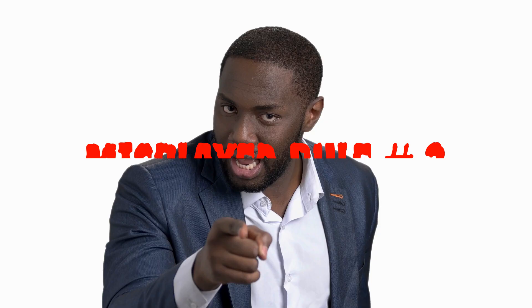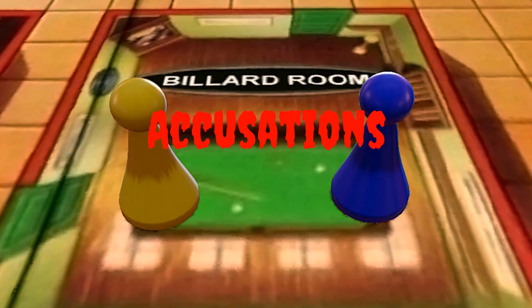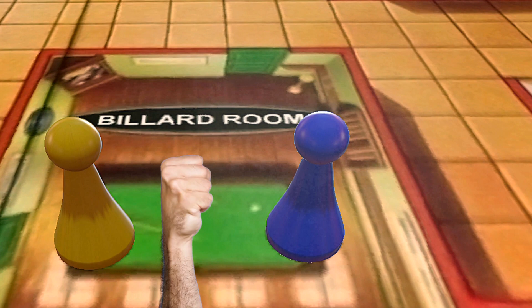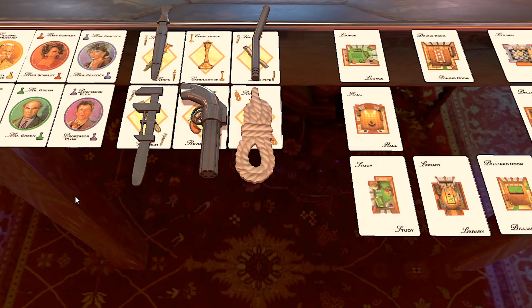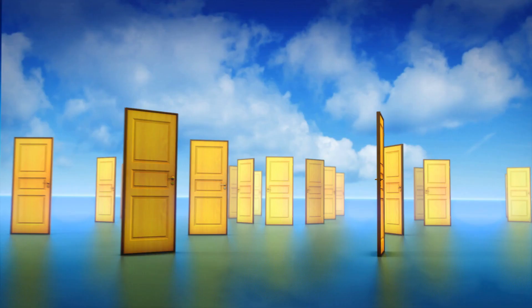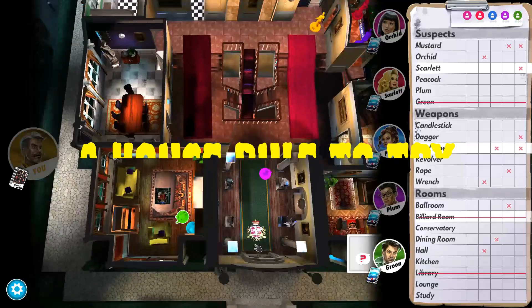The third rule that a lot of players misplay is in regards to making the final accusation when you think you've solved the case. Contrary to popular belief, you don't need to be in the same room as the accused, or even in the room where you believe the crime occurred, and you can make a suggestion and an accusation in the same turn. The final accusation can be made anywhere and any time on your turn. If you get the accusation wrong, you can't move anymore — except if you are blocking a doorway, in which case your token enters that doorway's room. Weird how every rule here references blocking doorways, isn't it?